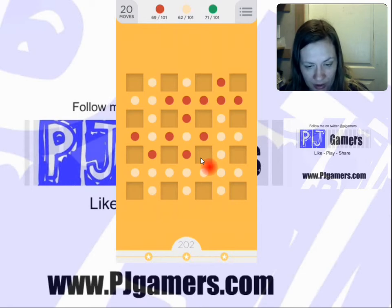I lost it. That's okay, I can get it back. We have 20 moves left. We want white and red, which is good, because that's what we have. Do we want to go with white or red?